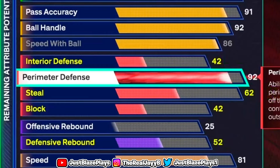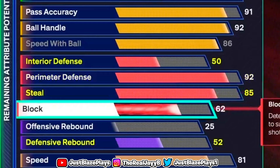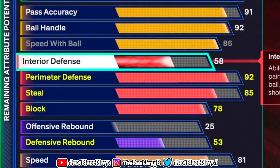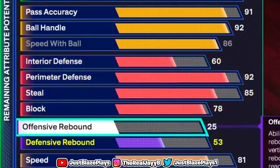For defense: put your perimeter to a 92 to get that gold Challenger, which is a really good badge. If you don't have perimeter defense on your build this year, you are cooked playing defense. It does not matter if it says two-way — you need perimeter this year. For steal, put it to an 85. For block, put it to a 78. For interior defense, put it to a 60 so we can get that bronze Paint Patrol, and the 78 block will get us the High Flying Denier on silver.